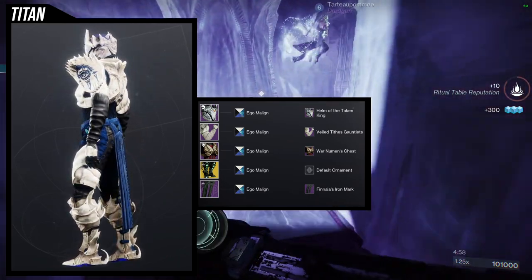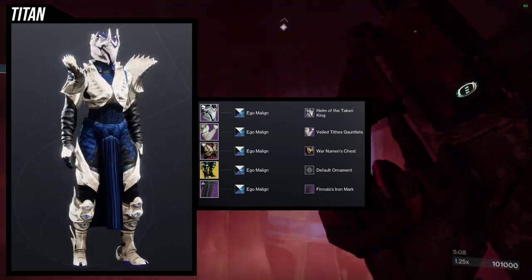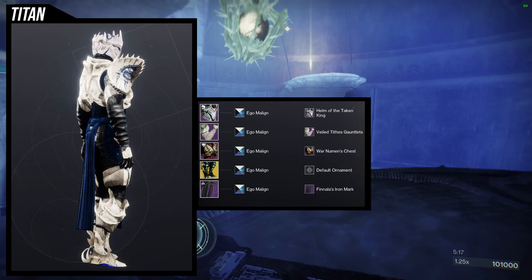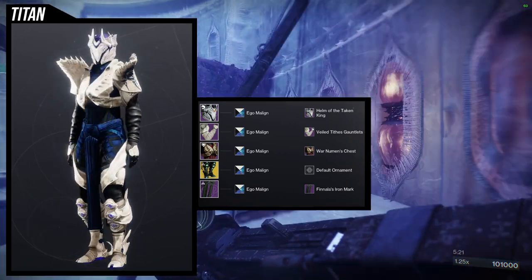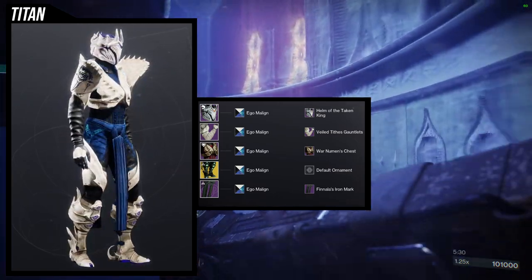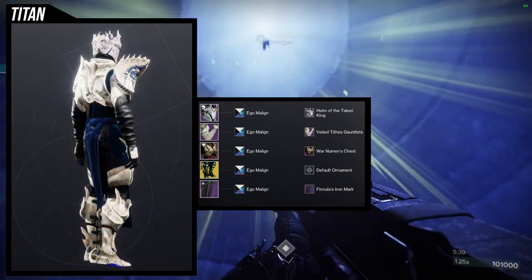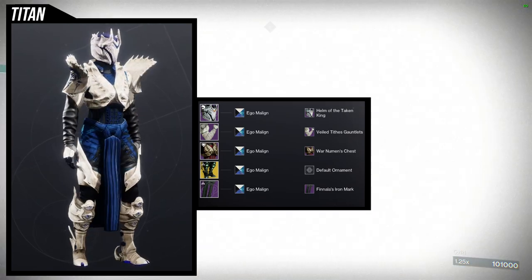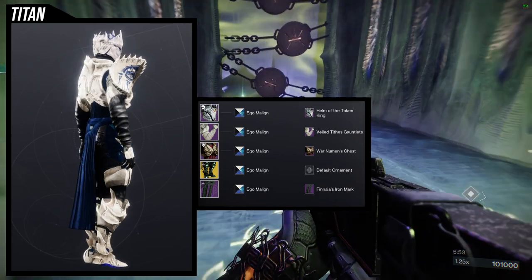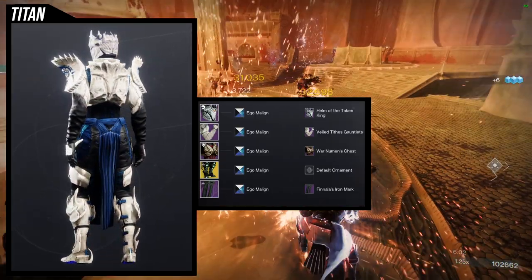The one thing I hate is that the Helm of the Taken King takes shaders absolutely terribly. The Taken King set has a glow underneath the armor on everything, which means it ends up a different color than the other armor pieces. The other pieces come out as a very bright bone color, but the helmet looks desaturated. The top of the helmet also ends up a different shade of blue. I still use it because most people won't notice at first glance.